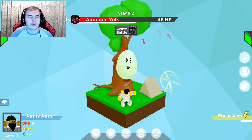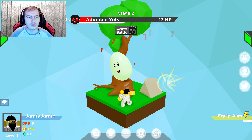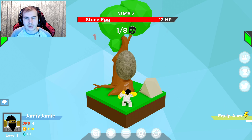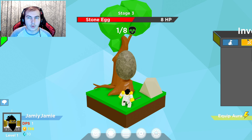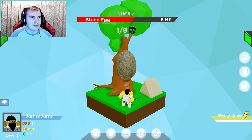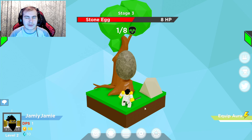I have no idea to be honest, but it looks like we're gonna be able to take this one down. Yeah, just about. Equip aura — it doesn't seem to let me do that. I don't have an aura so I can't exactly do that. I actually have 100 coins — might as well level this up. I don't really know what else I can spend coins on.